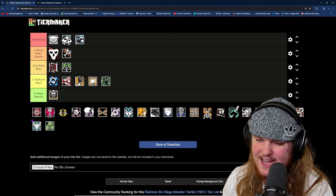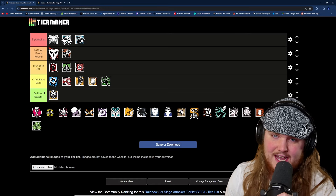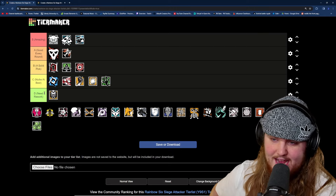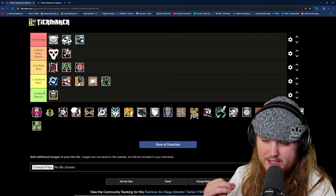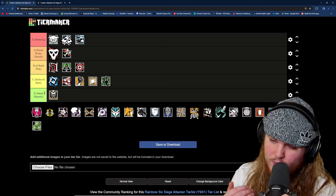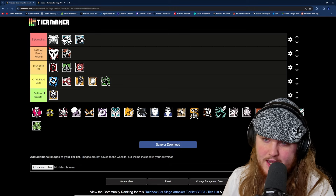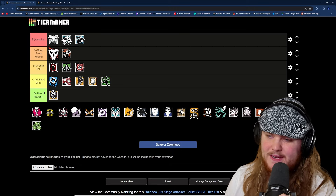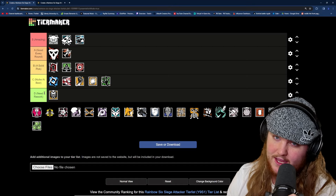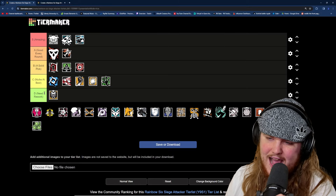After Fuse, we have Glaz, an operator that's been growing on me a lot recently, so I'm putting him at the bottom of B tier. He can be a solid pick on most bomb sites — he has smoke grenades, frag grenades, a Gon Six, his DMR is really strong, and he can bring a secondary SMG. Glaz can be a really good support operator for helping your team get a plant down. However, if the enemy team picks Warden, who is arguably the strongest counter to Glaz, he becomes basically useless — which is why he's not any higher than B tier.